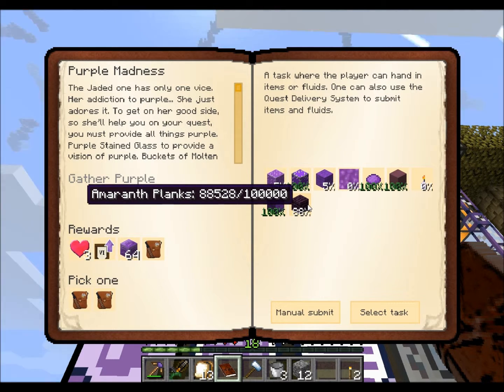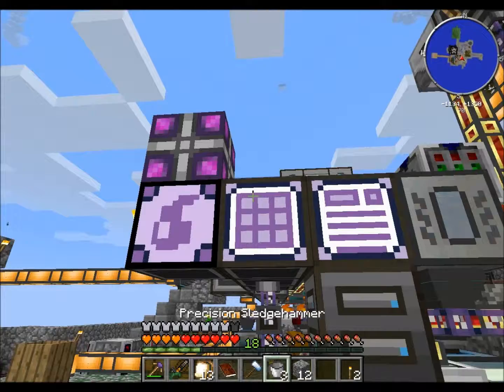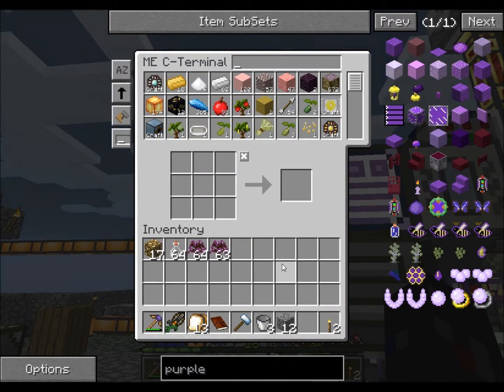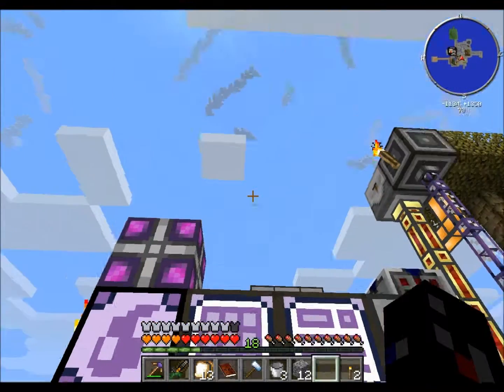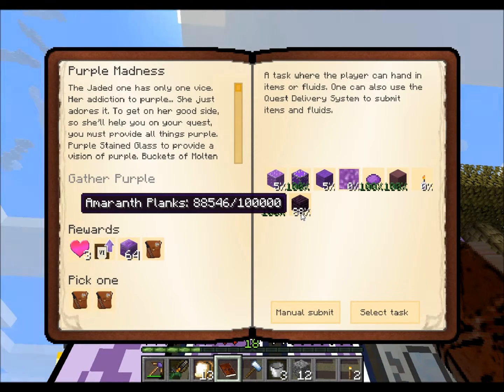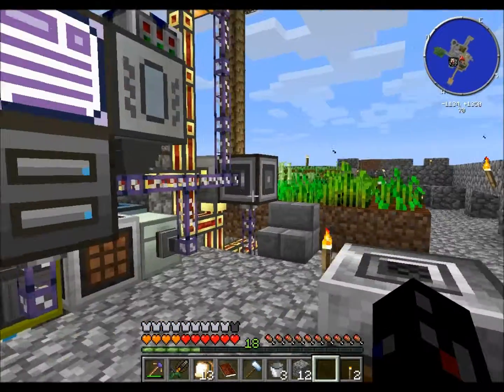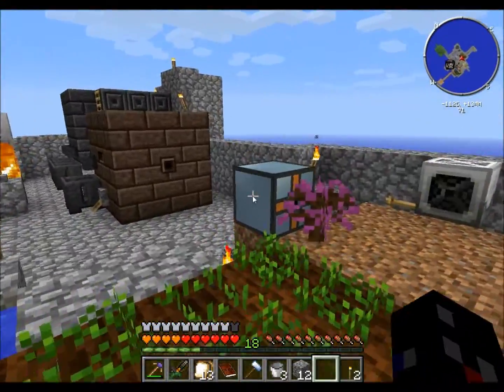Let's see how much more do we need. 12,000. So we need 12,000 more planks, which means we'll need 2,000 more logs, so we're still not close to having too many. Don't have to worry about that yet.